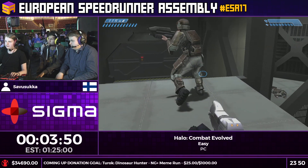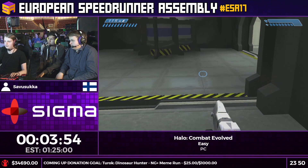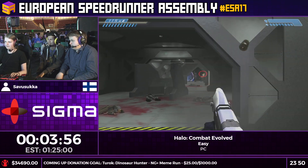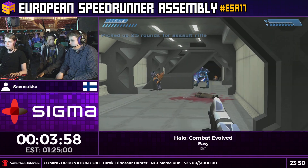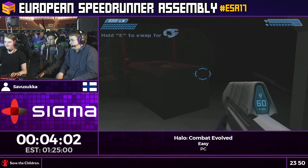We're going to be focusing a lot more on tricks in this run, such as this little jump here. That's actually pretty tough — the pillar there is slanted, so it's really easy to just bounce off of it.